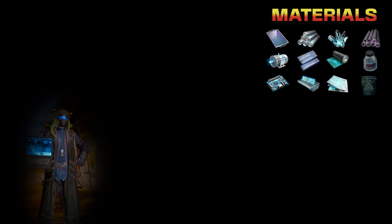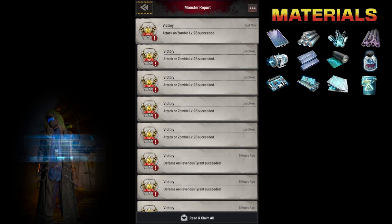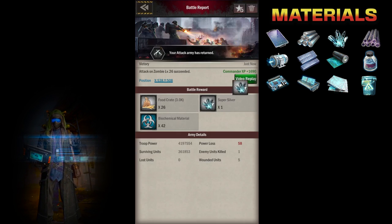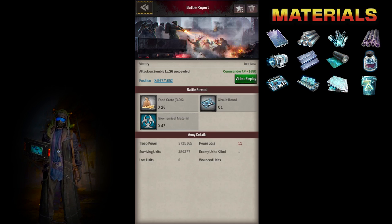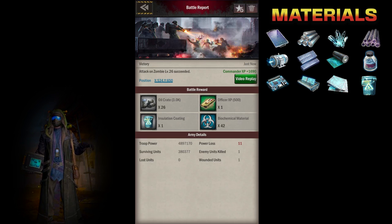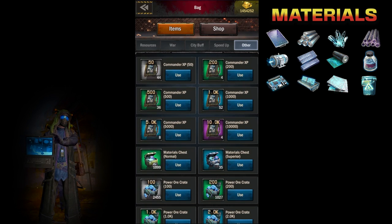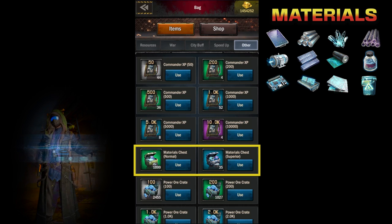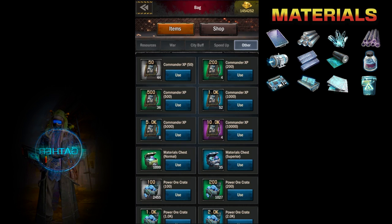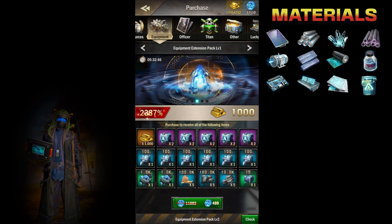Along with power ore, you will need materials to create and upgrade your equipment. You can accumulate materials by killing zombies. Also, participate in events that give material chests — this is a good way to gain normal and superior materials. Of course, you can also purchase material chests as well as other components necessary to upgrade your equipment.